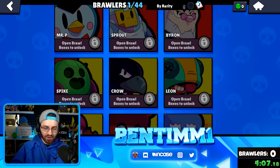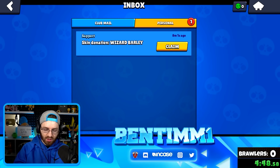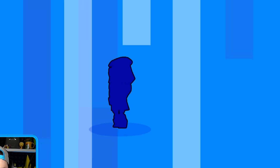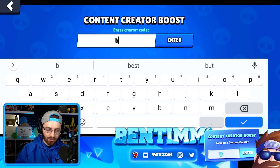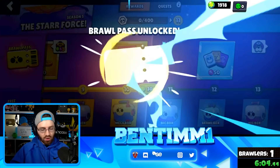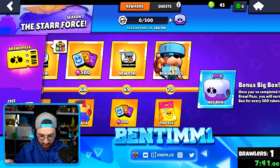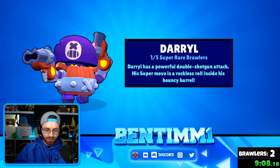We have all the brawlers we still need to get, excluding trophy road brawlers. First we collect our Wizard Barley skin — our first brawler! We get Barley, and then the Wizard Barley skin right after. Now we can go to the shop, scroll to the right, put in code BT1 — I'd really appreciate it. We're activating the brawl pass and we literally just have barely enough gems to finish it.